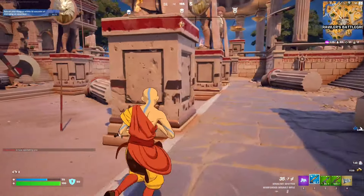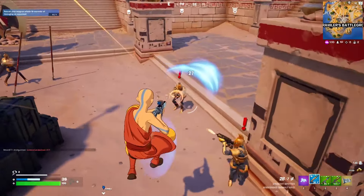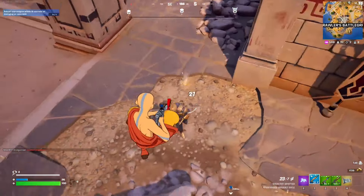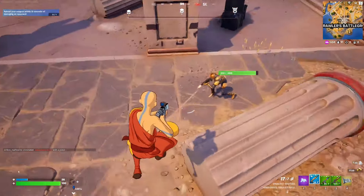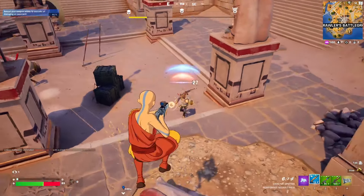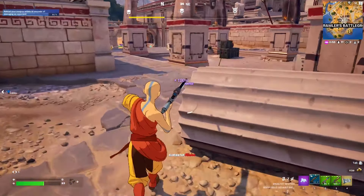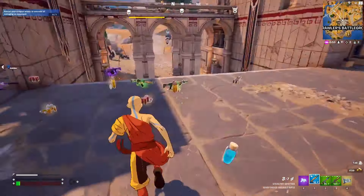We're gonna jump and deal damage, jump and deal damage — make sure you're doing it in the air. Jump and deal damage. Jump, deal damage again. I gotta heal up — oh my god, these NPCs have aimbot, I swear.